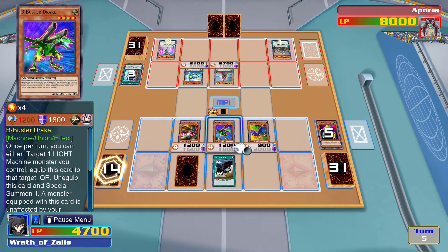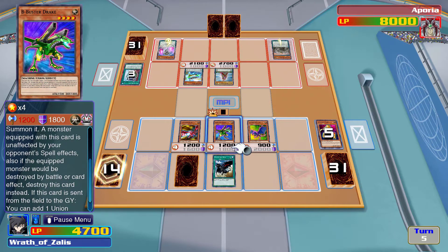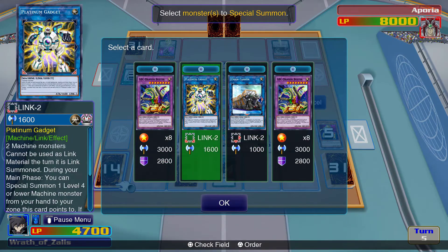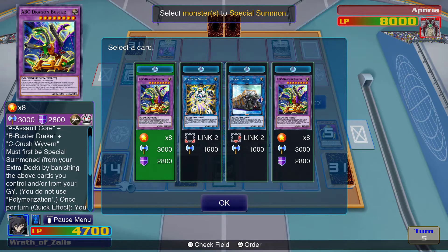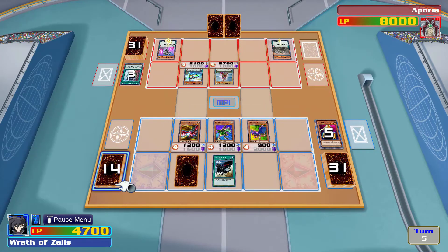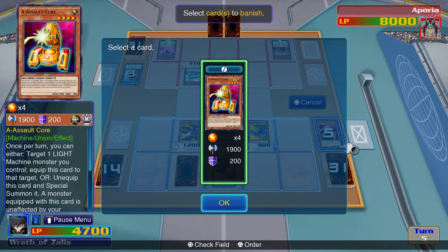Unaffected by spells, unaffected by traps — neither of which are helpful here. Oh — from your graveyard! I didn't know that, that's a game changer. Which ones do I have in my graveyard? I have Assault Core — that's it. So I can literally just do that. That makes things very different here.